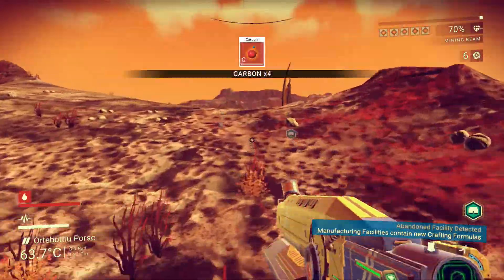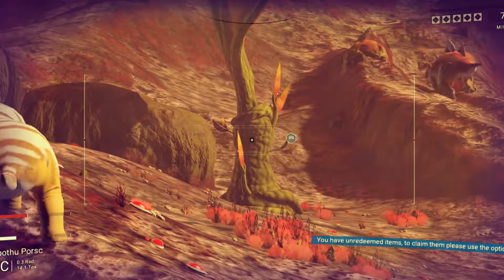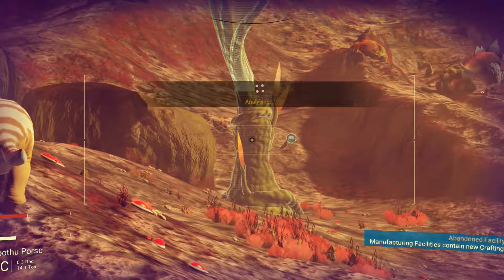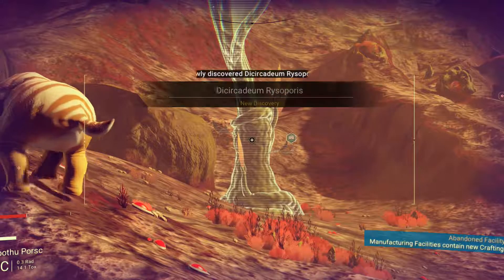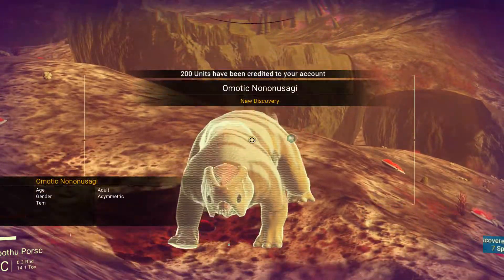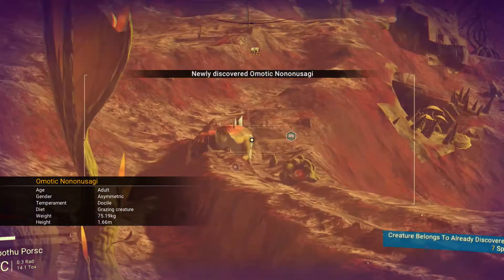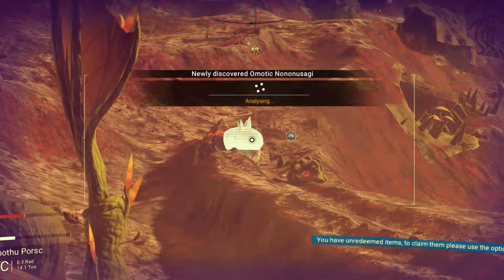Unfortunately I already have that technology. Plutonium — let's grab some plutonium. Yeah, this is a very hot planet. I could build a suit upgrade to deal with that. But I don't think it's too bad right now. I think we can at least survive this.